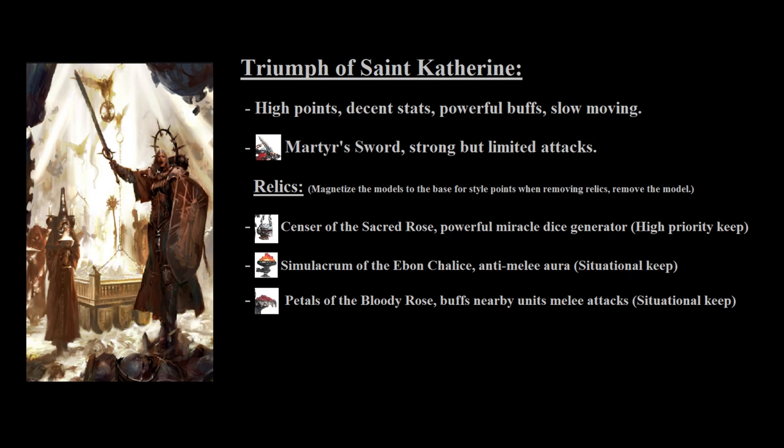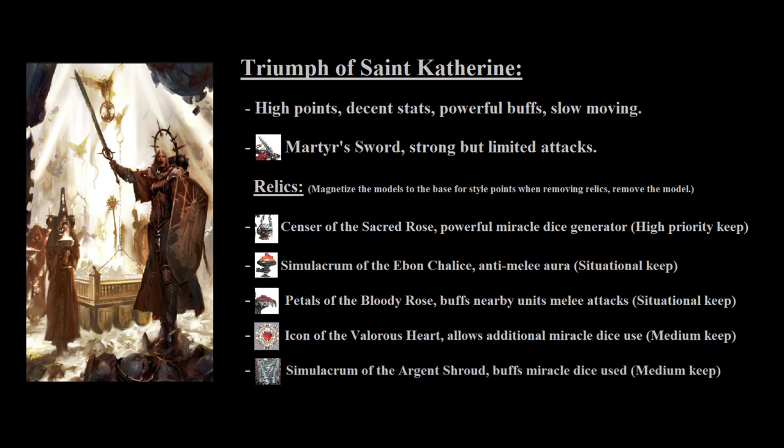The third relic works with mortifiers if you're using them as shooting units that hang back with the Triumph, otherwise it's another relic that can be discarded as needed. The fourth relic lets you perform an act of faith for a unit within 6 inches of the Triumph regardless of whether you've performed one in that phase, and this is rather good as it synergizes with the first relic very well. Finally, the last relic states that when you do perform an act of faith, you can add or subtract 1 from the miracle die used if the unit is within 6 inches of the Triumph, and this ability does not stack with other similar abilities. As a whole, the Triumph is a rather solid unit and is reasonably flexible with the relics it has, though it's a rather slow moving model with low toughness, and as such it really needs to optimize the relic buffs to be worth the points.